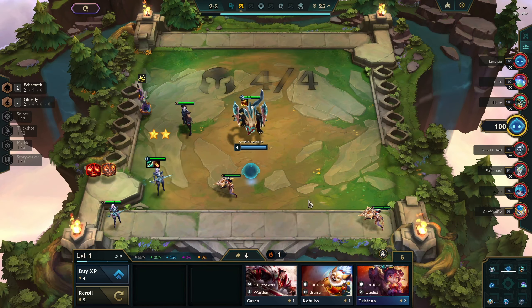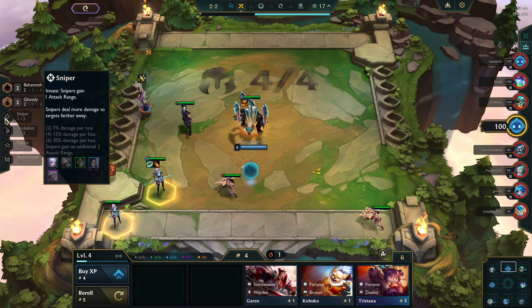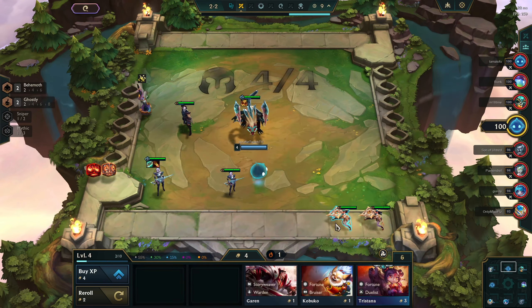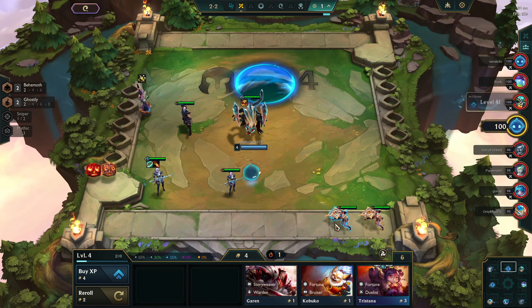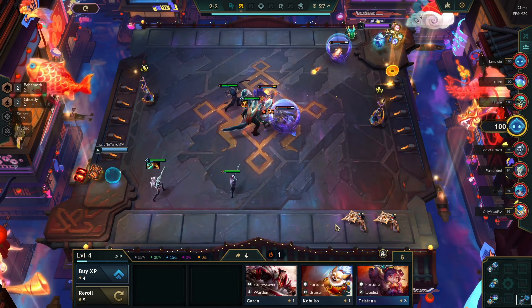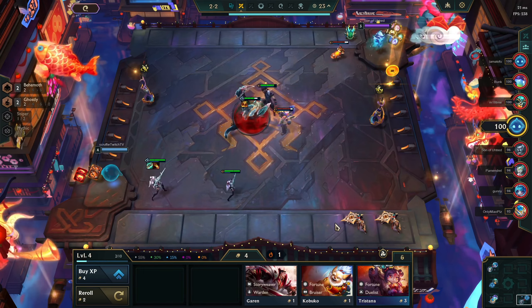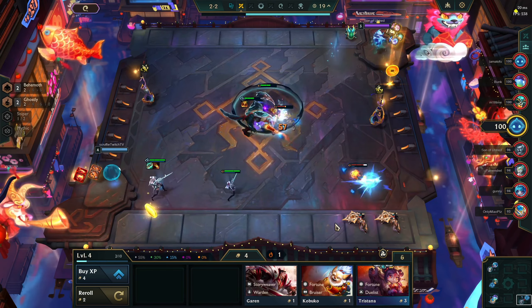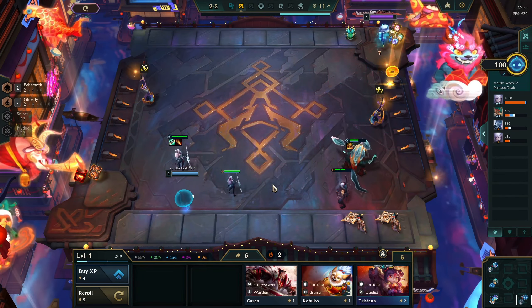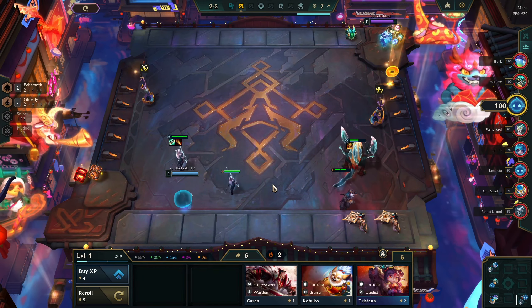We're just gonna get into it today. I'm gonna buy all the units in the shop whenever we have enough gold to do so, and we're just gonna be buying pairs off the start. We're looking a little towards a story weaver opener. You just kind of want to play what the game gives you and be flexible — that'd be my best advice. Play efficiently, make gold interest where you can, and just play whatever the game gives you.